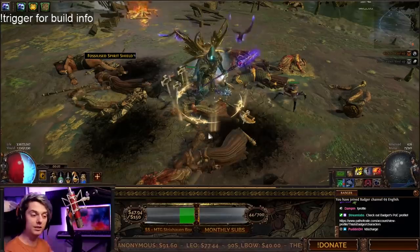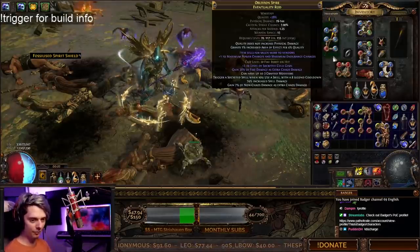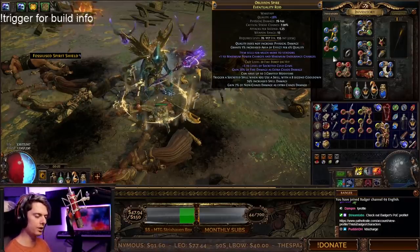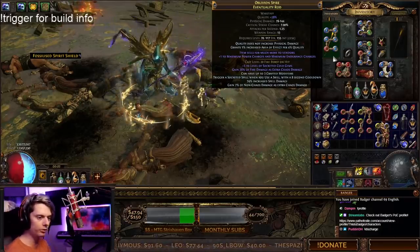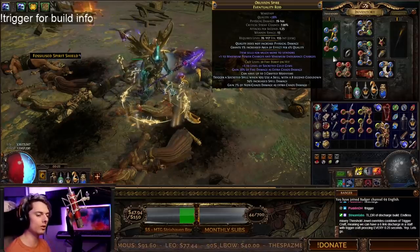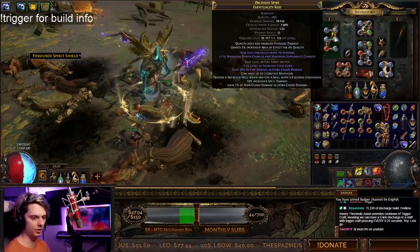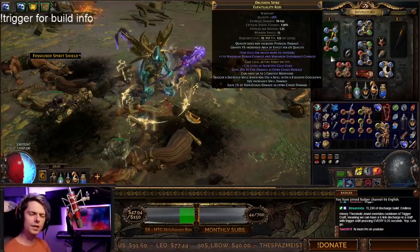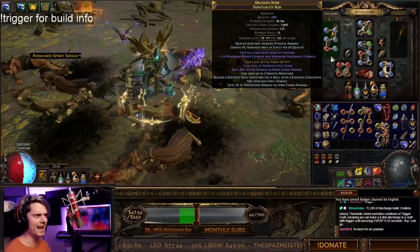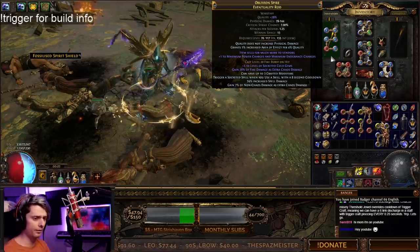We are using Discharge. We're using a Staff with some pretty cool MTX, and it has a bunch of mods on it. We're using Fire Burst as well, which is a bit of damage — Fractured there, it's a pretty cool Staff. But the main thing here is: trigger a Socketed Spell when you use a skill with an 8-second cooldown. Now, we do have Discharge socketed in here. So why is Discharge proccing like 4 times a second instead of once every 8 seconds? Surely something is very, very bugged there.